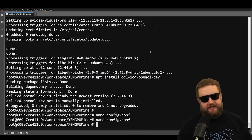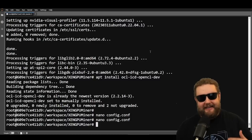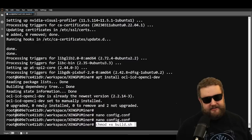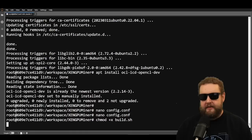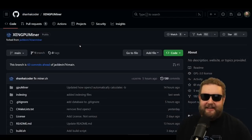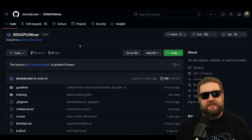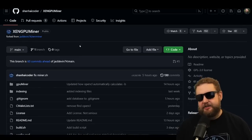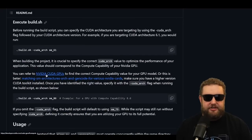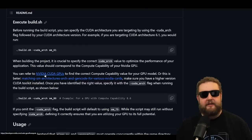Now for the exciting part — we have to build our miner. So far we've only done prerequisites and edited the files; now we're ready to build. To build, we execute the build miner script, but first we have to make the script executable using 'chmod +x build.sh'. This makes the script executable so you can run it as a script rather than just a text file. As long as there's no error, the command was successful.